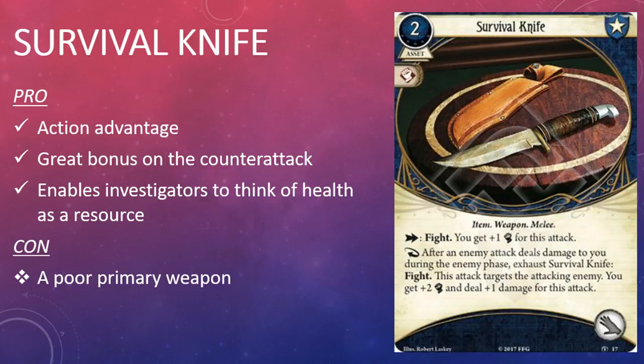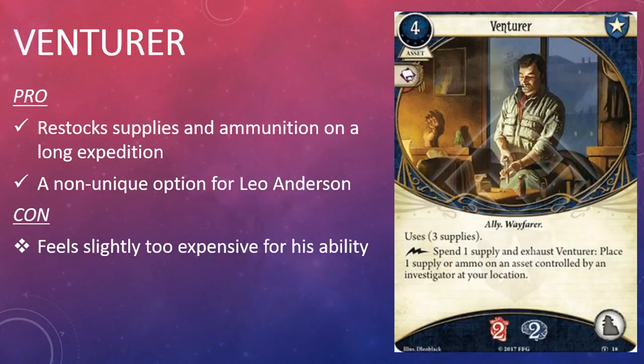The second Guardian card in the box is Venturer. It's a four cost asset with an intellect skill icon and the Ally and Wayfarer traits. It takes up an ally slot and uses three supplies.